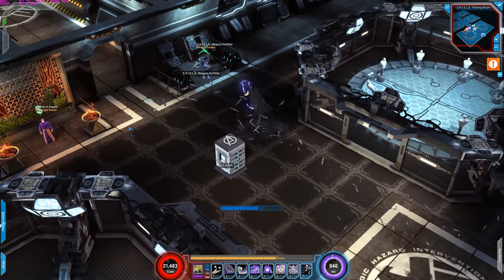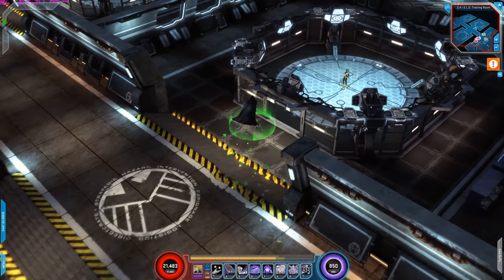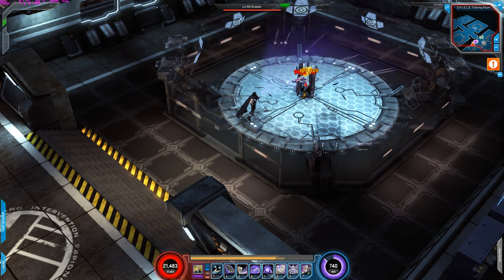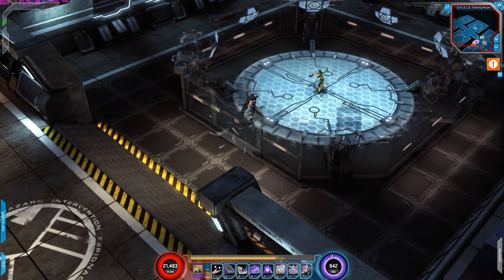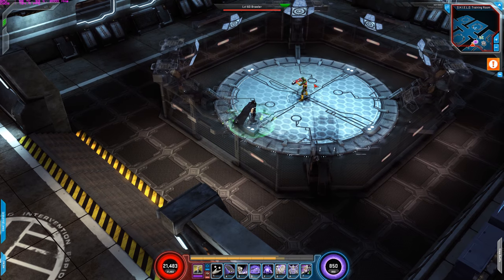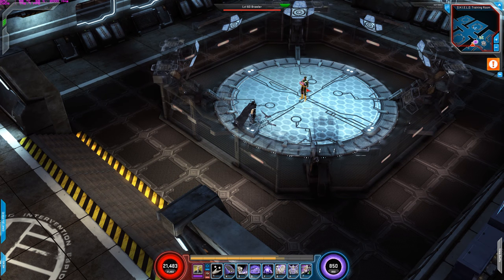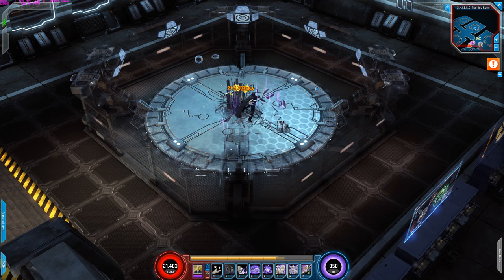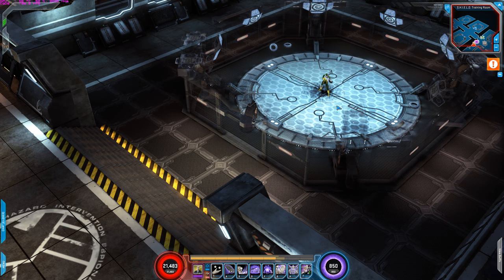Now for the rotation — it's really simple. Compressed Shrapnel is my main spender and it always critically hits. The first thing I do is activate Blunt Instrument. This generates debris and does quite a bit of damage, and it also lays debris around on the ground. Whenever I'm low on debris, I can walk toward those purple pickups and collect them to regenerate spirit. So the first step is always Blunt Instrument.